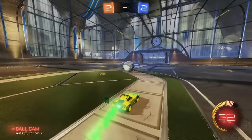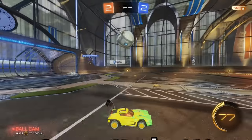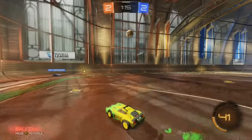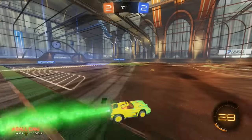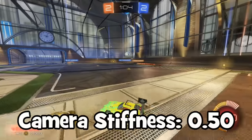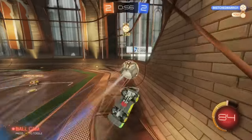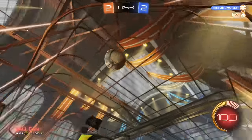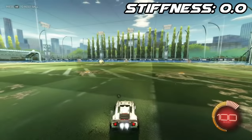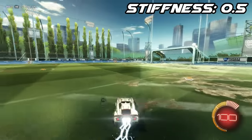For camera angle, I have mine at negative seven because I can see more of the car and it feels really comfortable. For camera stiffness — which a lot of you probably don't know what it does — I have mine at 0.5, and I definitely think you should have it somewhere between 0.4 and 0.7. Camera stiffness is basically to what degree the camera tries to stay right behind your car. The best way to see the difference is when drifting back and forth: with stiffness at zero, the camera really slides to each side and is pretty distracting. Once you change it up to around 0.5 to 0.7 or even higher, it stays behind your car way better, which is just really helpful.